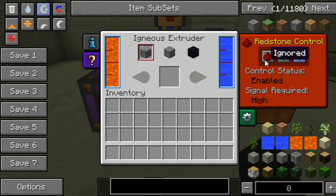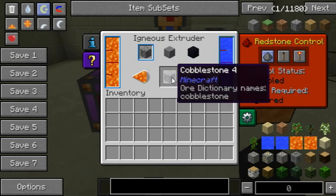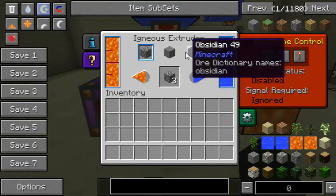This one's deactivated so we can put it on. As you can see, if it's making cobblestone it's not actually taking anything out of our tanks.